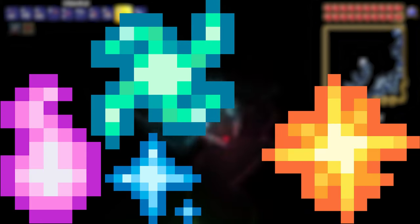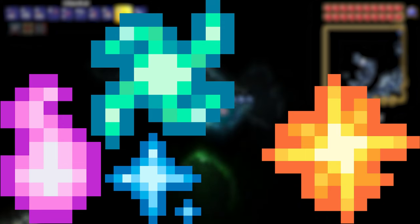Crystal Shards: these are found in the underground Hollowed biome (Hard Mode). The Fragments: these are dropped after destroying the respective pillar during the celestial event (Endgame).